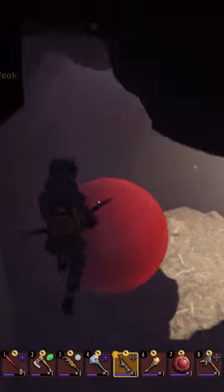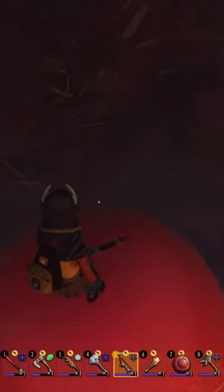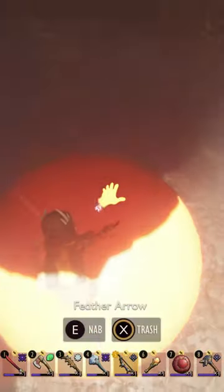So first, hop onto the big red ball. Equip your bow and arrow. Now the ball rolls the opposite way from where you hit it with your bow and arrow. So in this case, shoot it toward the wall at the edge of the ball and it should roll backwards. And using this strat, you can roll the ball over to the ledge.